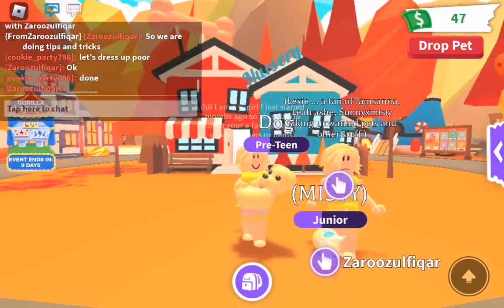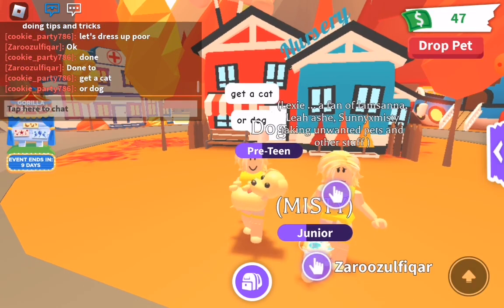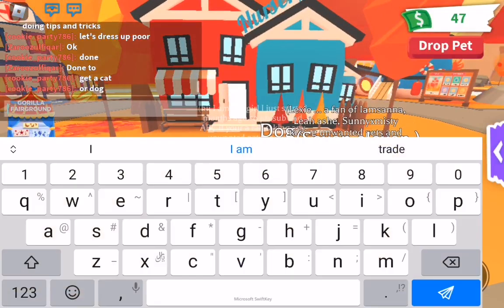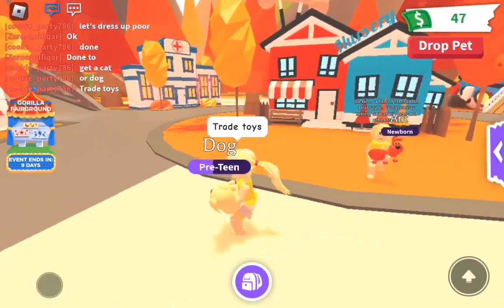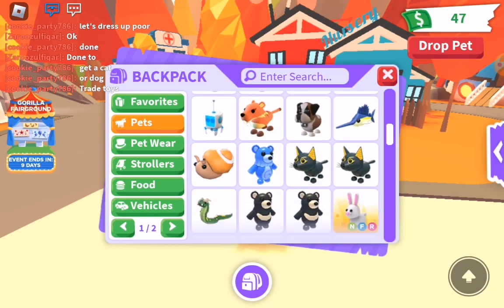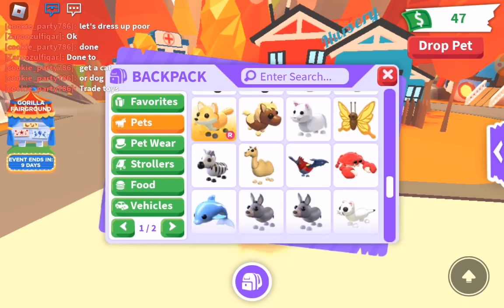We need my friend to get a pet — get a cat or a dog. Anyways, we're going to get started now. The first tip is to trade toys. Trading toys is really unlikely to get you any pets directly, but I got so many pets — like you can see these pets scrolling right now — and most of them are ones I traded for toys.